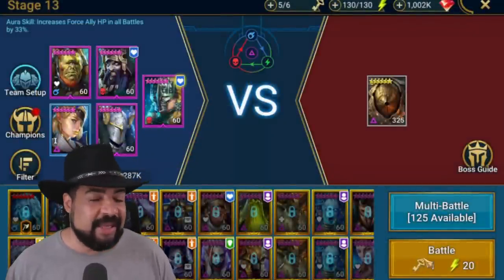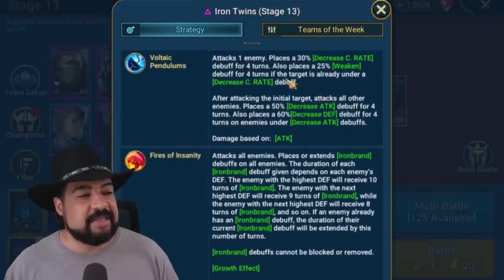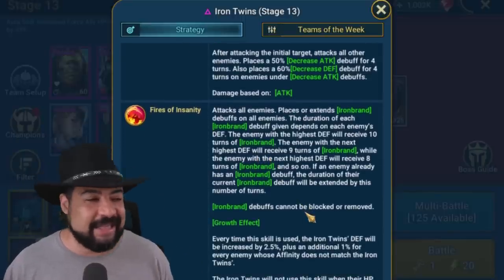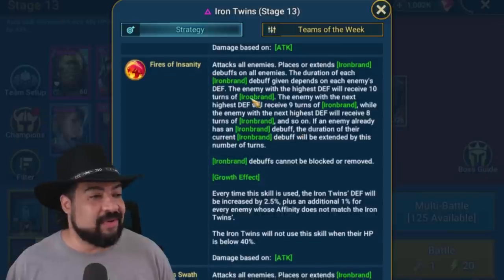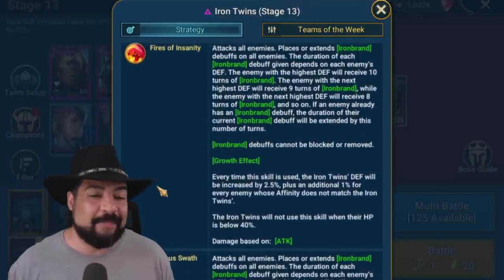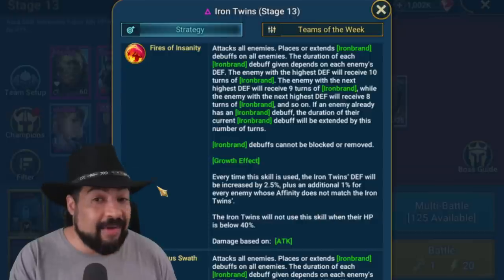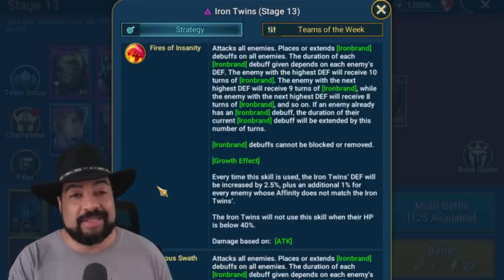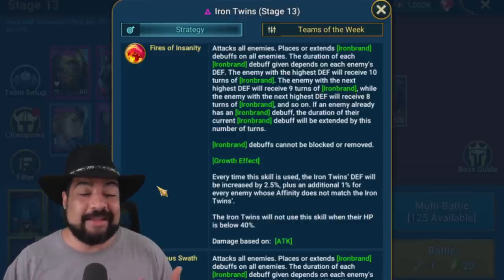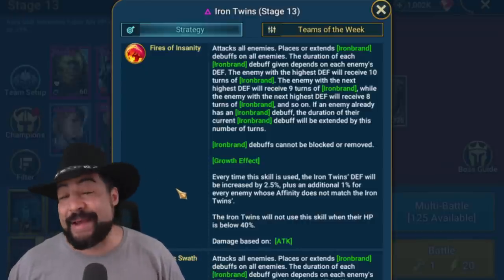On Stage 13, the boss is going around 230 speed. He has a lot of really interesting mechanics that are difficult. His attacks land things like Decrease Crit Rate, Weaken, Decrease Attack, and Decrease Defense — it's a pain. He also has this Iron Brand thing with Fires and Insanity. Basically, that debuff can't be blocked and can't be removed — the only thing you can do is resist it, and that's going to be hard for all your champions. These Iron Brand stacks are going to continue to grow over time, and as they grow they increase the Iron Twin's defense and attack.